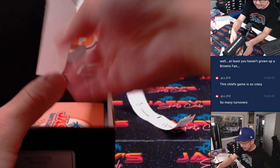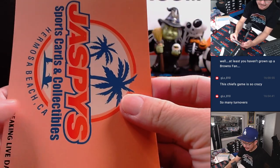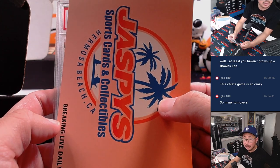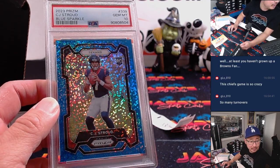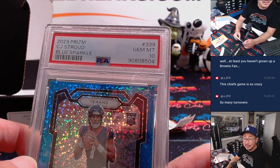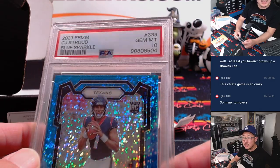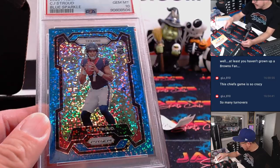Box seventeen. Remember, these are all PSA graded. It's a nice way to add some graded cards to your collection pretty quickly whenever you see these. CJ Stroud — is this the CJ Stroud? It is. Wow, that was early. 2023 Prism Football, CJ Stroud, Blue Sparkle, PSA 10. Just like that — we feel like that's got to be around $3,400. Maybe more by the end of the season if he keeps playing well.